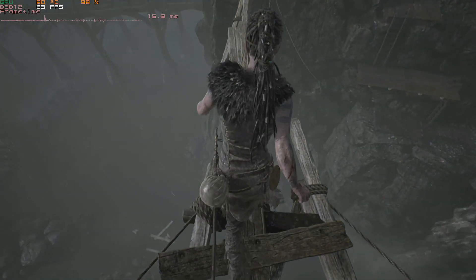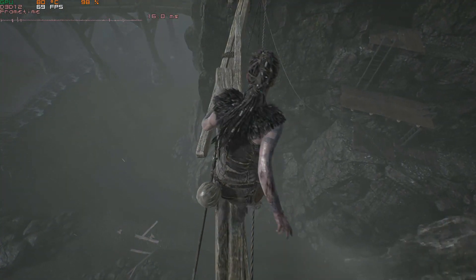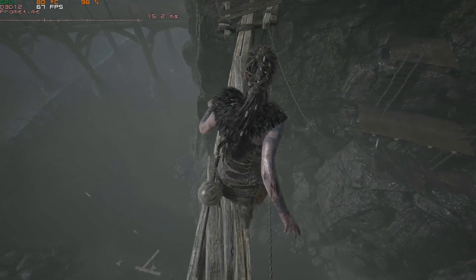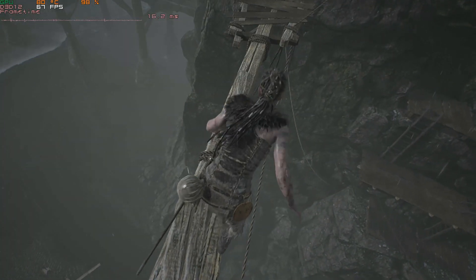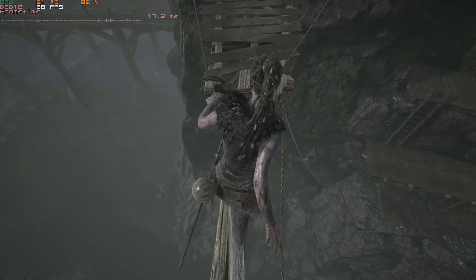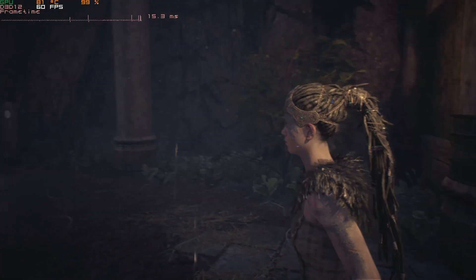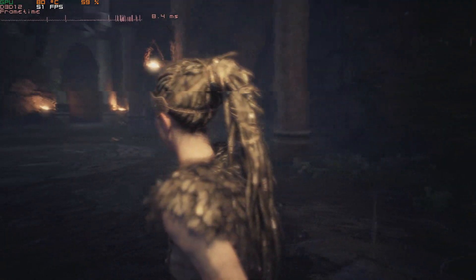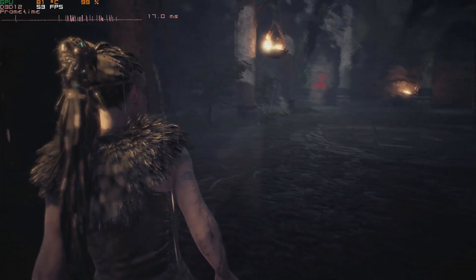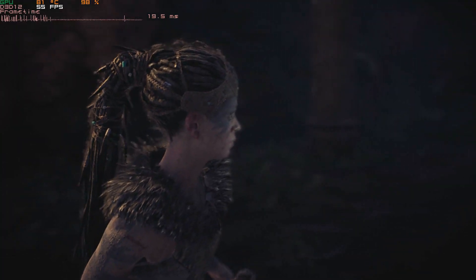Hellblade at 1080p high quality settings with FSR set to ultra quality plays pretty well on this card. You'll be around 60 FPS when traversing the world, but during flashback or fight scenes you will dip a little below that due to those scenes being really effects-heavy. If you want a locked 60 FPS you'd probably want to lower to medium settings, but since you're always above 30 FPS at these settings you could still play it here.